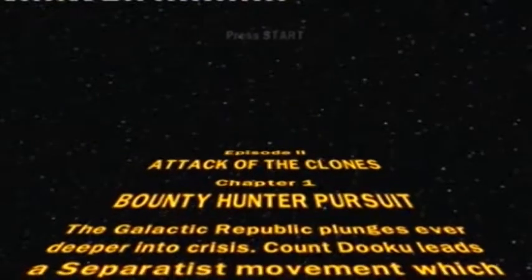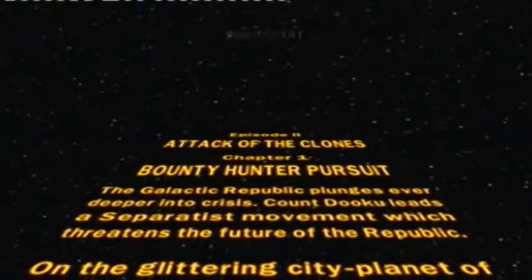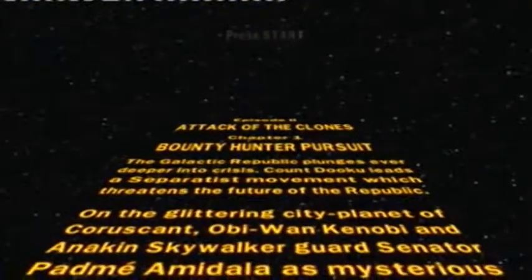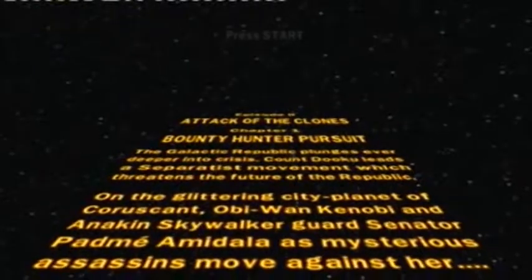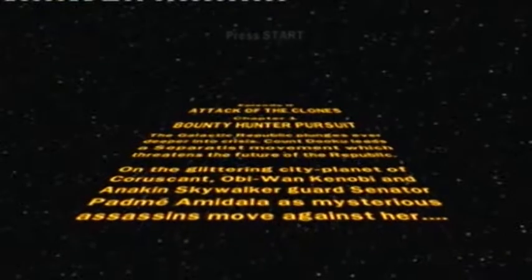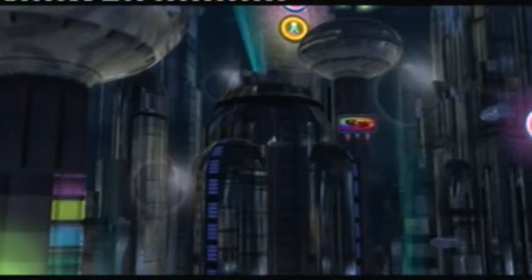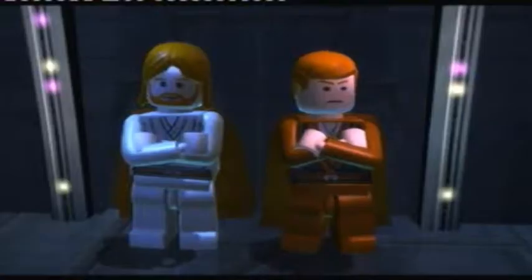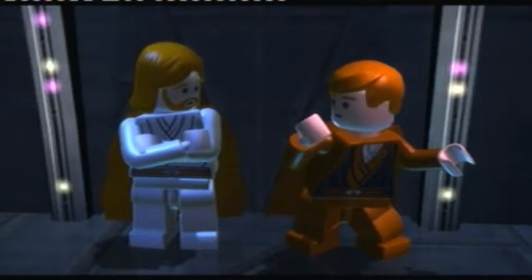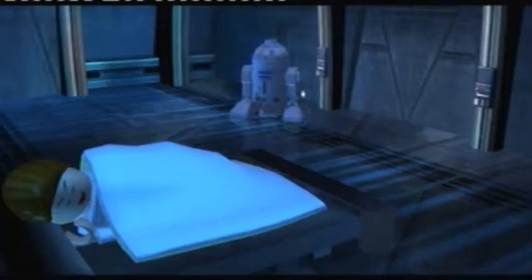The Galactic Republic plunges ever deeper into crisis. Count Dooku leads a separatist movement which threatens the future of the Republic. On the glittering city planet of Coruscant, Obi-Wan Kenobi and Anakin Skywalker guard Senator Padme Amidala as mysterious assassins move against her. As you could tell there, this level was actually not in the original Lego Star Wars — as you could tell by my tone of surprise.